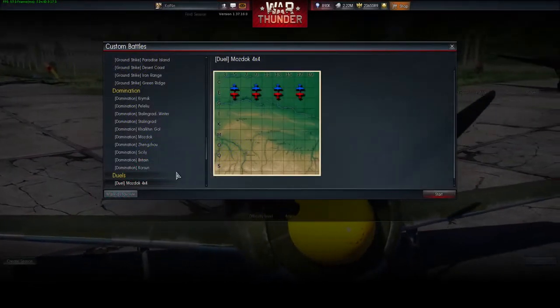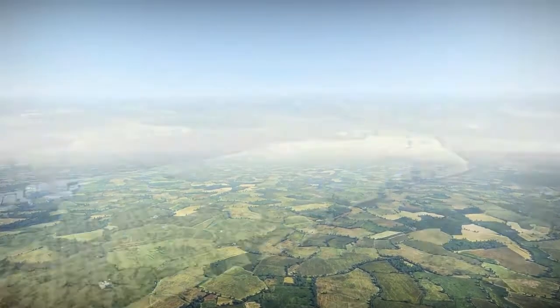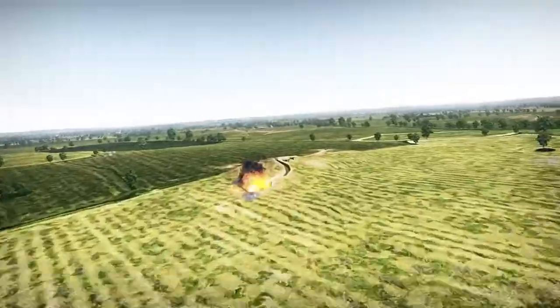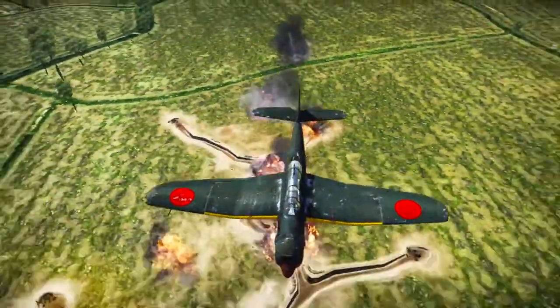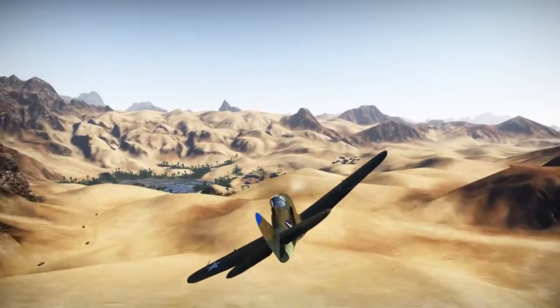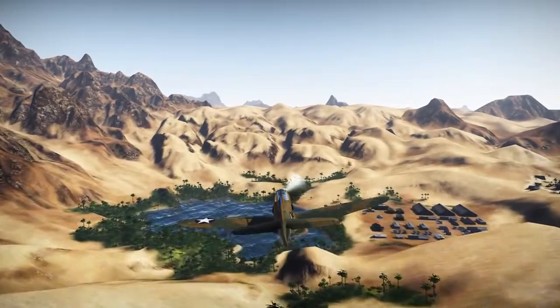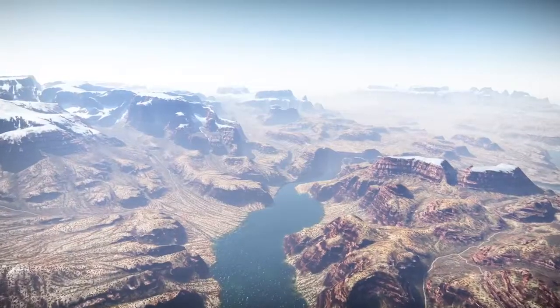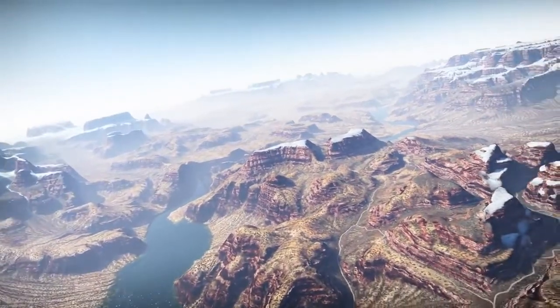In 1.37 we also see 8 new maps for different game modes. This is Foggy Albion, a ground strike map featuring ground units fighting in close proximity to one another, which should make for some interesting close quarter combat. Desert Coast is a new coastal map featuring large mountainous peaks, tropical areas, and open desert areas with all sorts of ground strike opportunities. Iron Range is a beautiful map featuring snow-covered mountains with deep valleys cutting throughout the map.